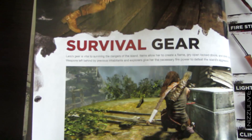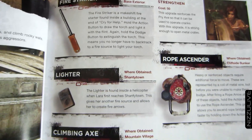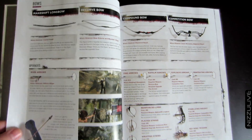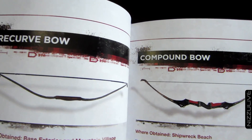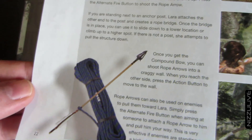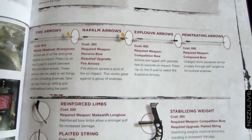Here's all the survival gear - all of Lara's gear in the game. Axes - where to obtain them, where to find them. Bows - all her different bows, where they can be obtained, and all the upgrades for the bows, all the different arrows: rope arrows, fire arrows, napalm arrows, explosive arrows, penetrating arrows. Some other things like different parts for the bows.